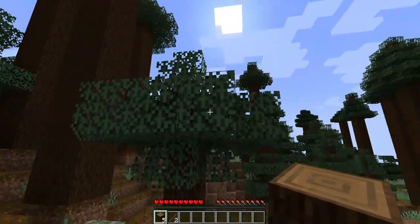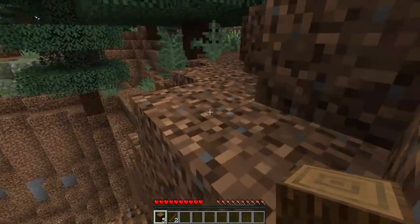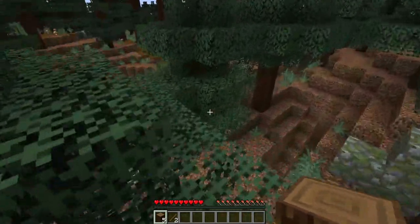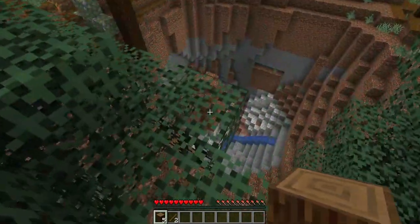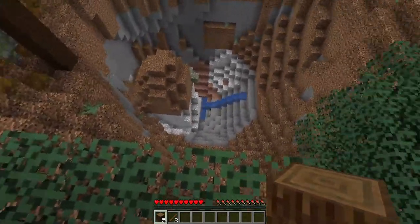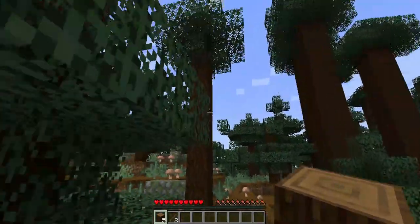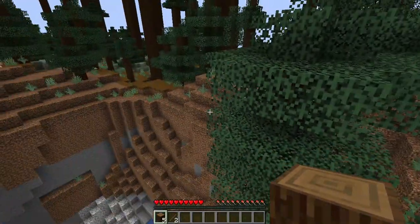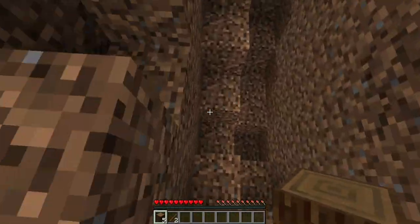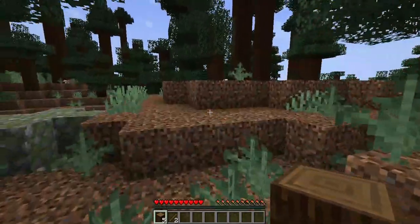Well, actually that tree is our spawn point, to be specific. We could definitely have a big skyscraper — like a big tall structure out here — and have the town wrap around it. That's going to be the plan. What do we have done here? Just some dirt. Okay, let's find one more reasonable sized tree.